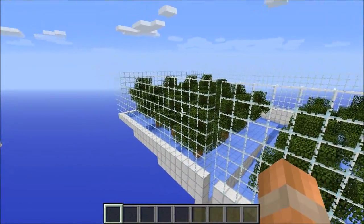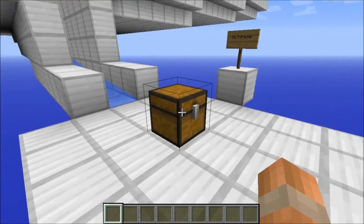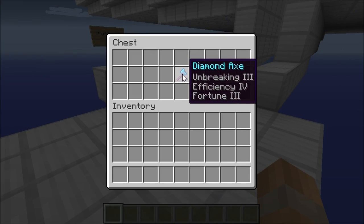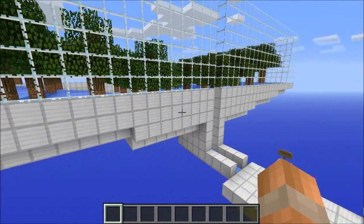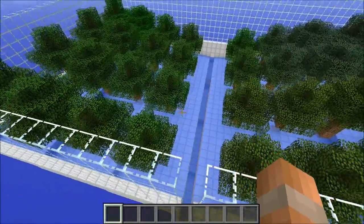We're going to chop down all of these leaves and we're going to do it twice. The first test will be without fortune enchantment on our diamond axe, and the second test will be with fortune. I also have efficiency on both axes to speed up the process of destroying all the leaves, and I will make sure that I do not destroy any wood blocks so that no leaves will decay naturally.